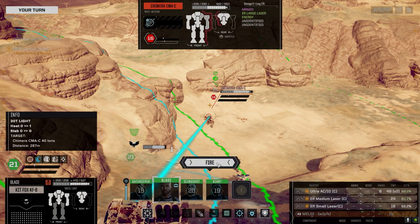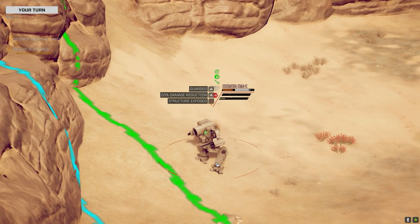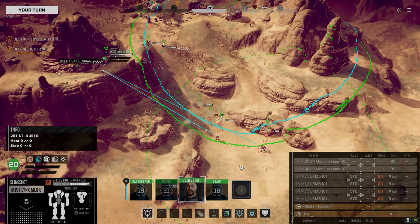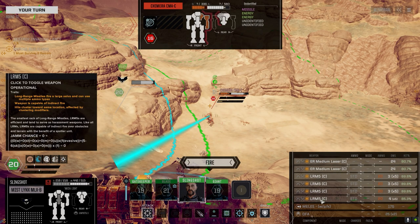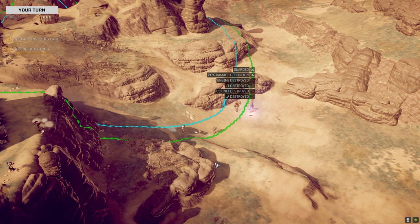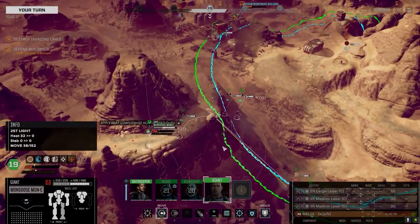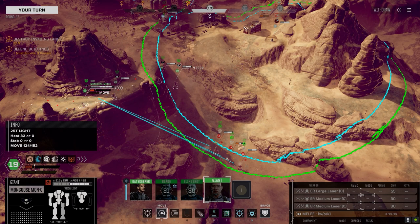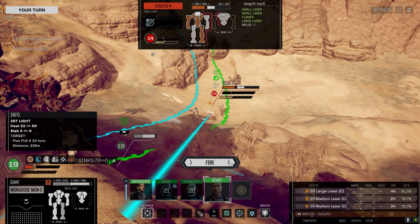We used two rounds on this guy. ER large laser and an MRM-20 — that would be a nice replacement for some of our gear. Two hits by the numbers. Just using the standard — yeah, this guy's taking a lot of damage. There he goes! Alright Giant, I need you on that Flea. Can you get him from where you are? You can get him from here though. A pair of mediums please — this guy's taking a lot of damage.